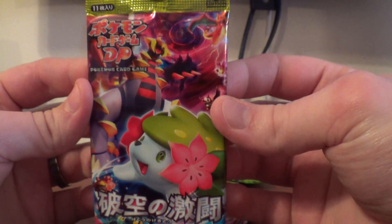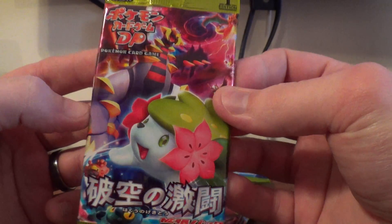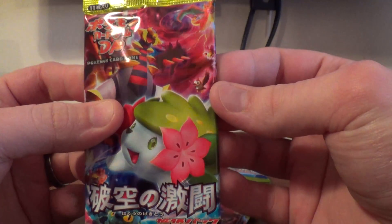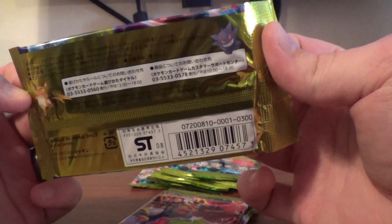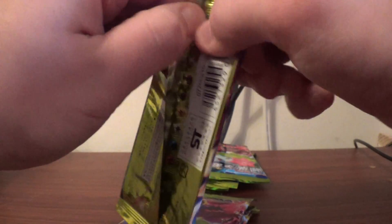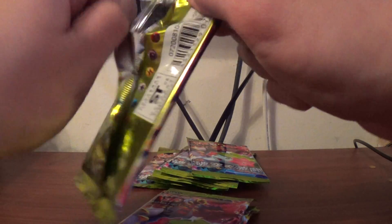We'll look at the pack art quick — very nice. Giratina, Shaman. Looks very nice. And there's a little Gengar in the back by the Raichu. I'll try to go through all the Pokémon, though I'm not 100% sure of all of them.